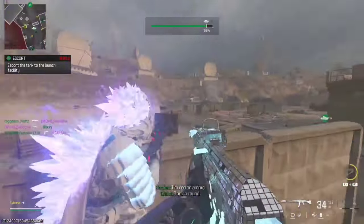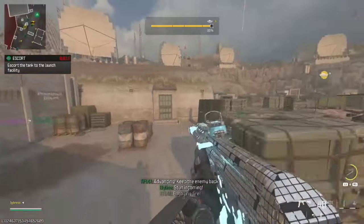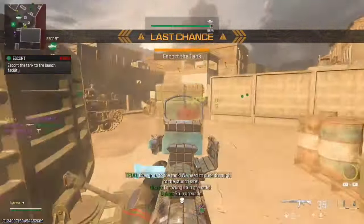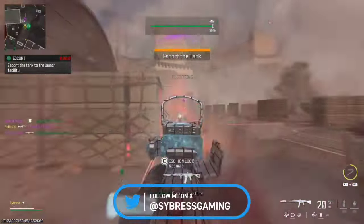The SZ Mini is not a terrible optic for its size, but the reticle kills it. I hate these small red dot reticles with the crossing — I absolutely hate these. This is getting a 4 out of 10. What do you guys think?